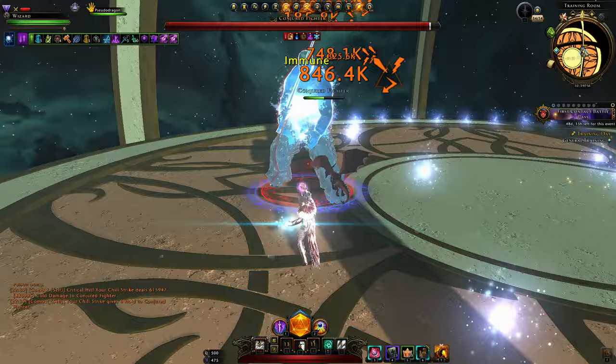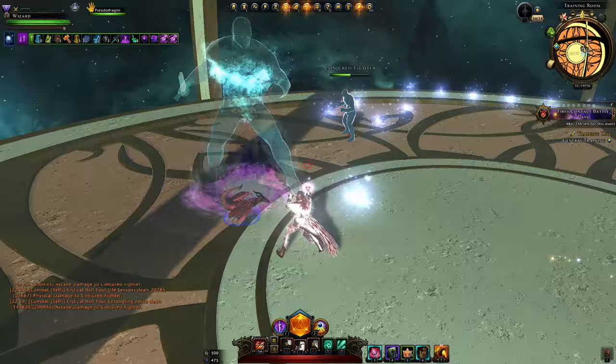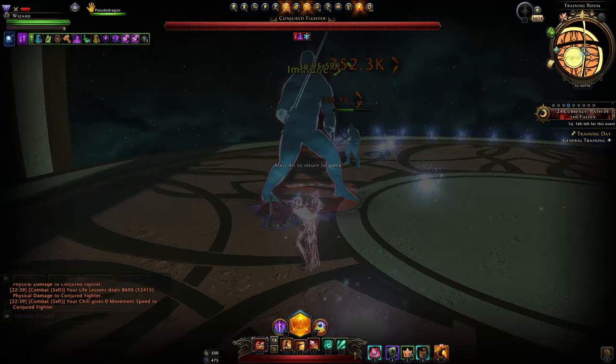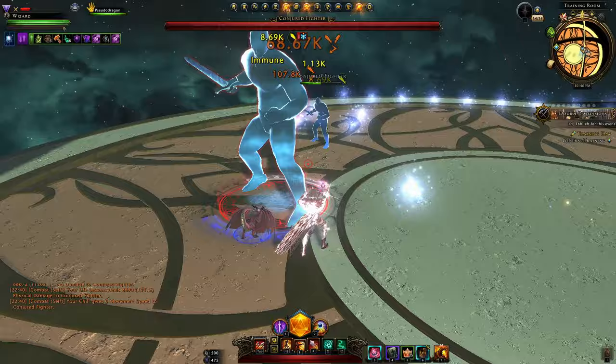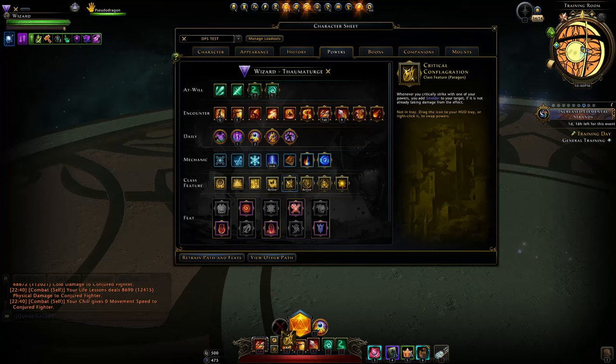The problem is when the enemy disappears to do a mechanic and then comes back — all their buffs are reset. You can't put smolder on them until you switch back to scorching burst, and you might end up with a timer if you didn't do it properly. So it can be a lot easier to keep that class feature and lose a little bit of damage.